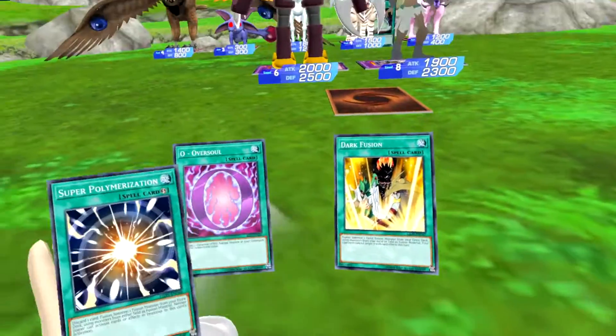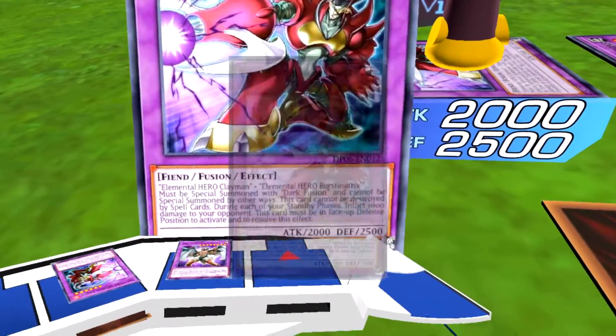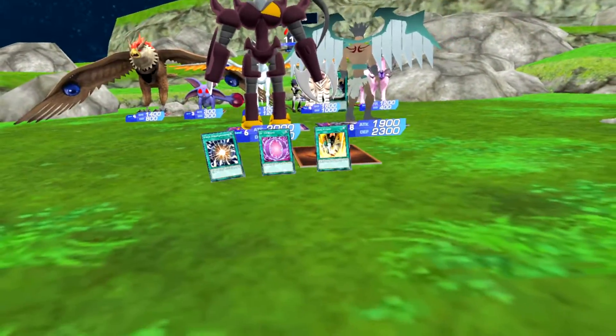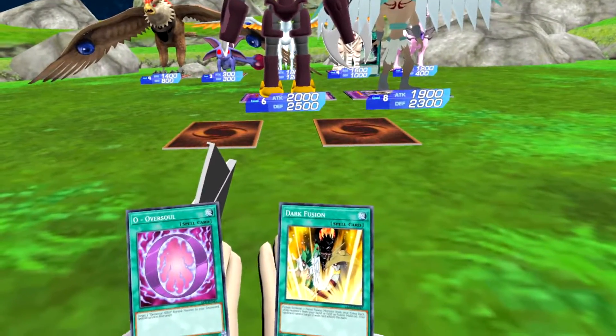Good move. My move, draw. During the standby phase, Infernal Sniper's effect activates — you'll take a thousand points of damage. I'm just going to set one card face down and end turn. Your move.